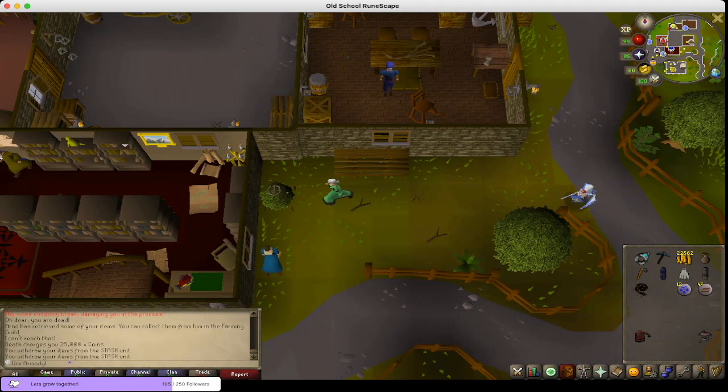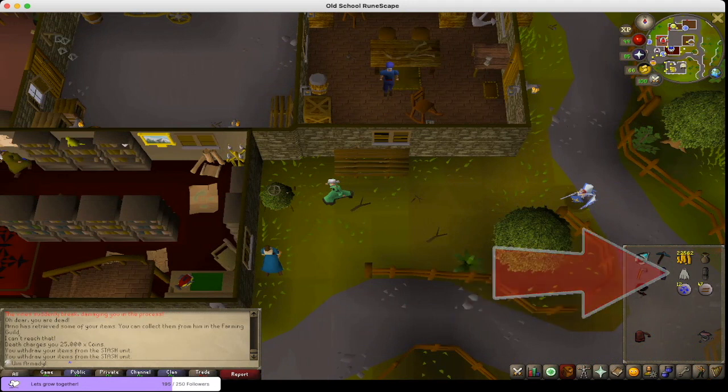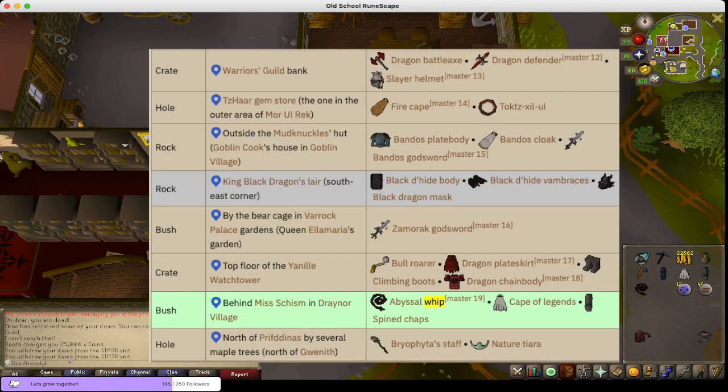So if you look at this bush here, it's for a master clue. You can put a whip — which I currently took out into my inventory — and also a cape and spined legs in there. This is, again, the master stash, and there are many of them. For example, you can even store a BGS, or a Slayer Helm, or even the Barrows Staff.